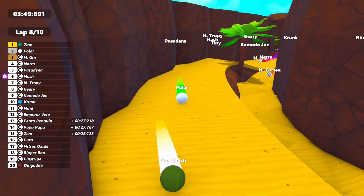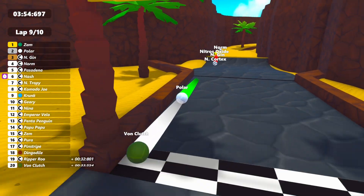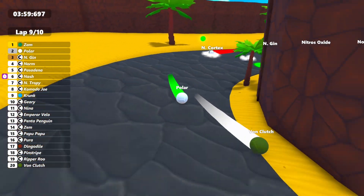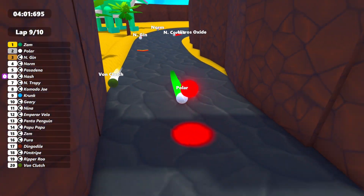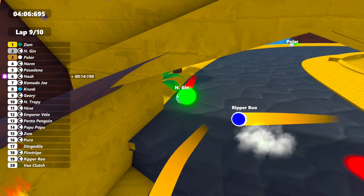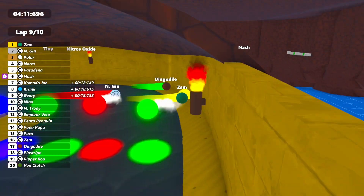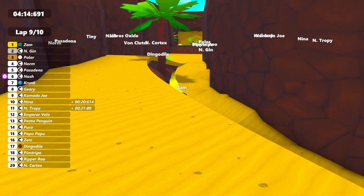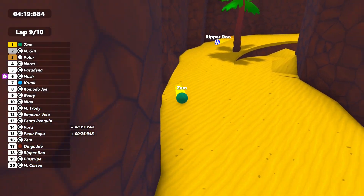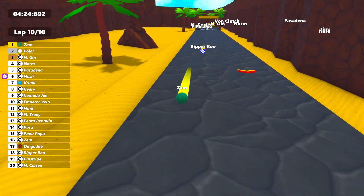Polar hits that boost pad to try and stay ahead. The gap is currently two and a half seconds, so it's come down again — Polar is gaining time with two laps to go. Can Polar do anything? Not like that he can't. That bomb slowing Polar down puts Engine back into it. There is Zam, our race leader — the gap has come down to nothing. Zam is having a little bit of trouble getting out there. On to the final lap now. We'll stay on board with the race leader.